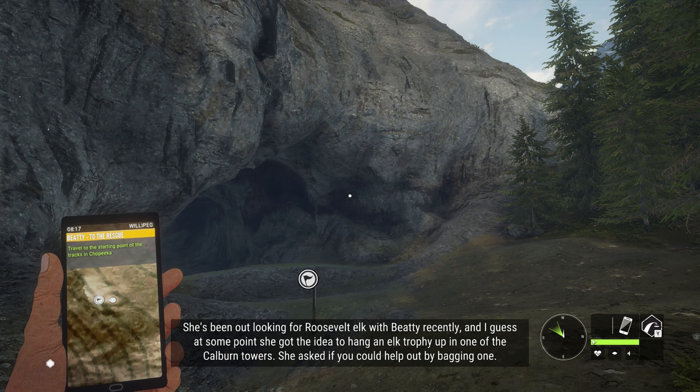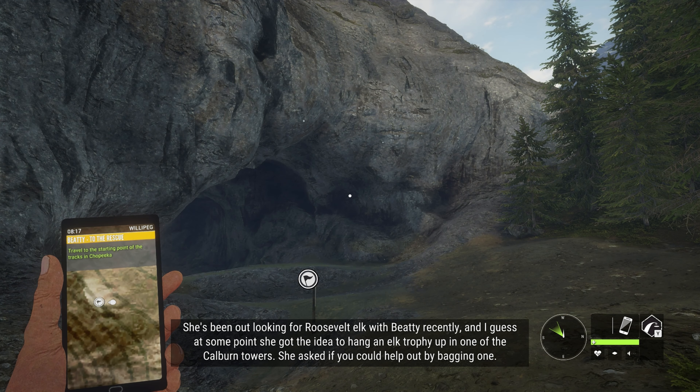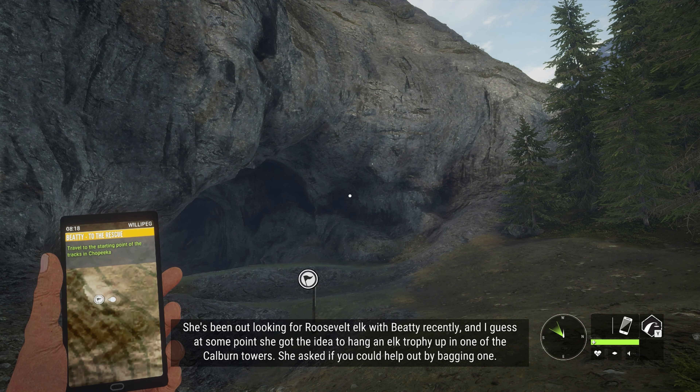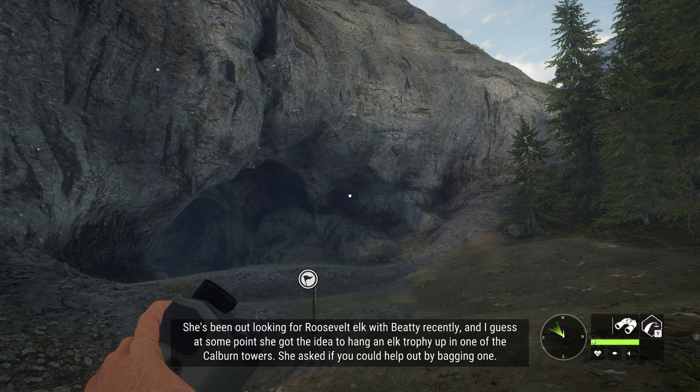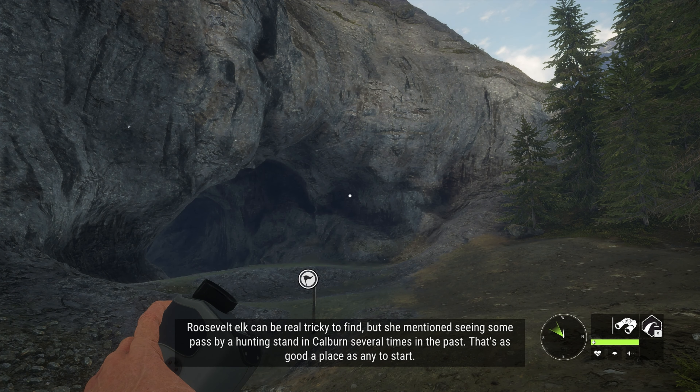She's been out looking for Roosevelt elk with Beatty recently, and at some point she got the idea to hang an elk trophy up in one of the Calburn Towers. She asked if you could help out by bagging one. Roosevelt elk can be real tricky to find, but she mentions seeing some pass by a hunting stand in Calburn several times in the past. That's as good a place as any to start.